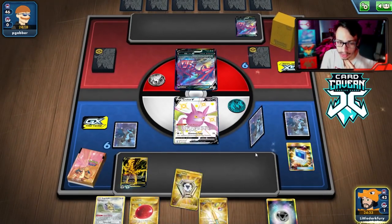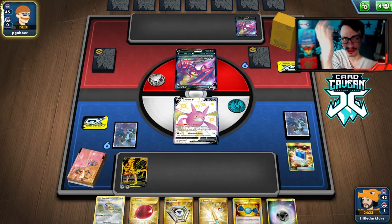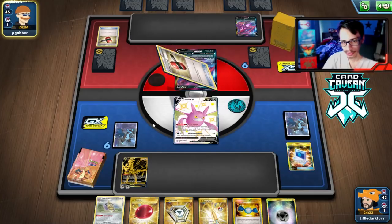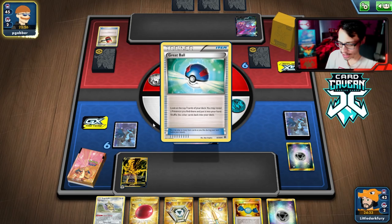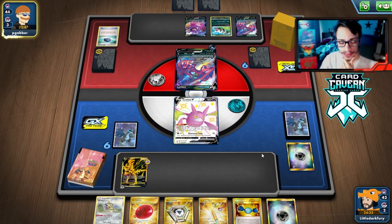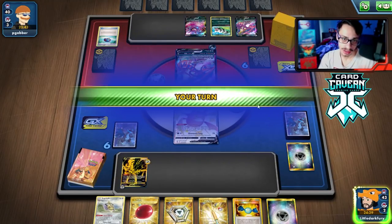Opponent plays Crushing Hammer but it's not a big deal — we only need two energy to attack. I wouldn't mind getting Marnie'd here since their hand sucks. We'll do Intrepid Sword again to get energy on. Zacian has a big target on his head for Boss's Order, so I'm going to Air Balloon the active. We can Marnie them since they haven't played a supporter yet, but I think we'll Intrepid Sword again.